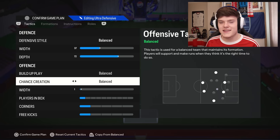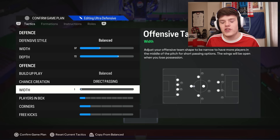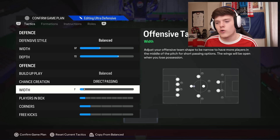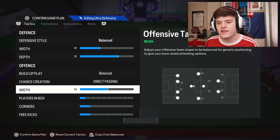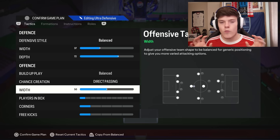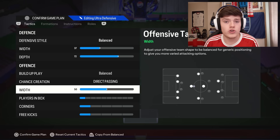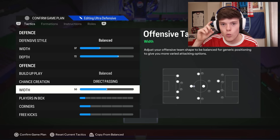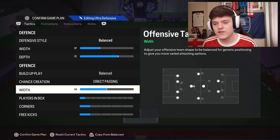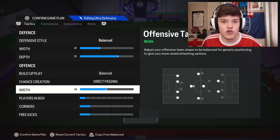For offense, we're going for balance and direct passing — it's the same in every single video, that's just the meta. Width, we're going all the way up — always higher than the defensive style — we're going for 50. This is really important in the 4222, because those wide players need to be high and wide. They need to get the ball in those tricky positions and then cut and hit a finesse shot. 50 width on attack — that's how you can cut in and finesse, run down the line and cross it, or bait it and pass the ball.